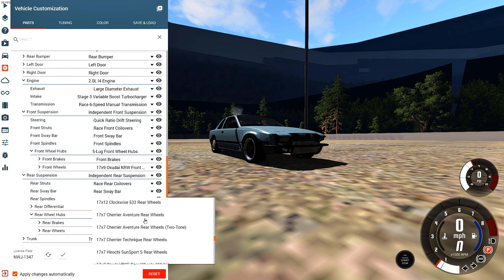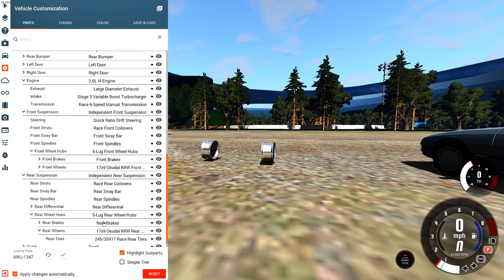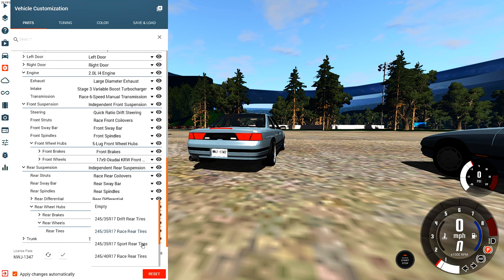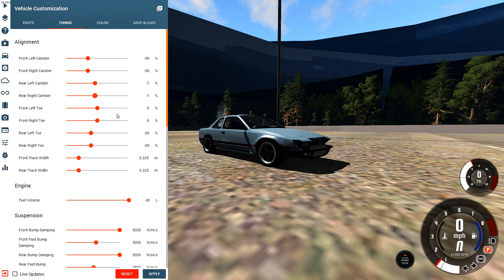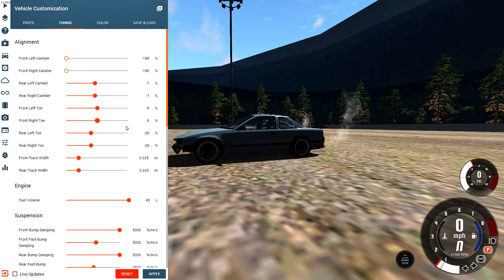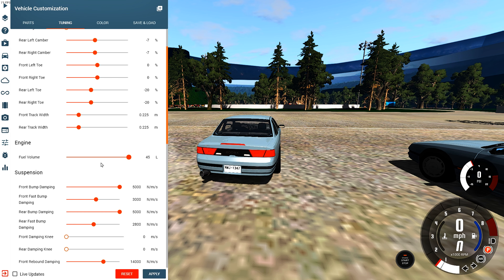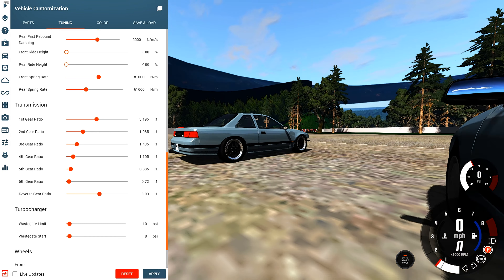Five-lug setup — let's change the standard rear wheels to 17 by 9. And the front is also 17 by 9. Exactly the same wheels all around, a little bit wider than I thought but that's fine. We're gonna change these to a sport tire front and rear because we don't want too much grip on the front. Max camber — let's see what happens. Rear left toe — we'll leave it for now. Lowering the car a lot — press apply.